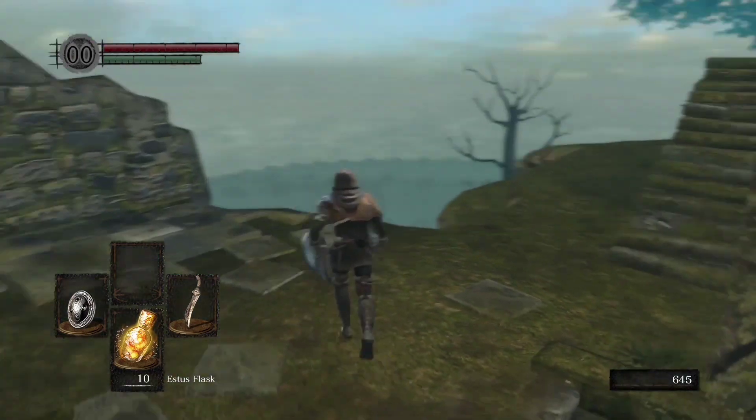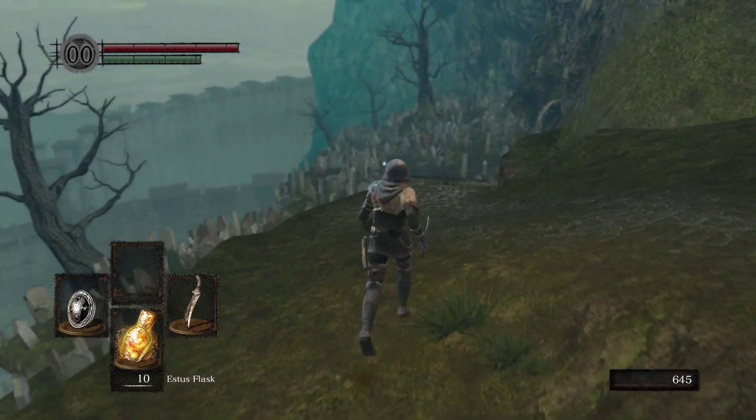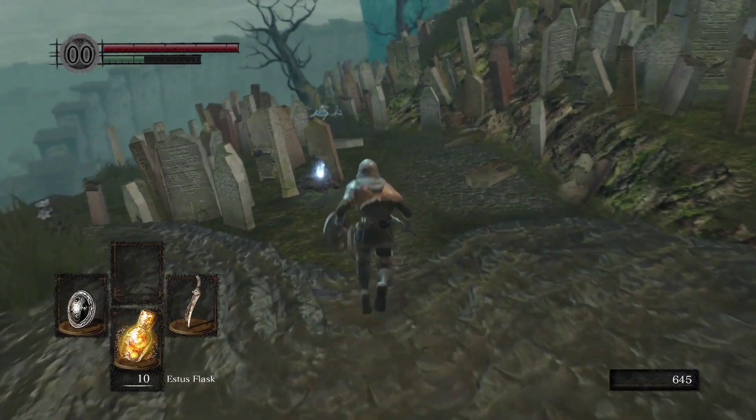Then you'll go to your left. There's a doorway — if you can even call that, it's basically just an archway. You'll go down to this graveyard. There are some items you can pick up,